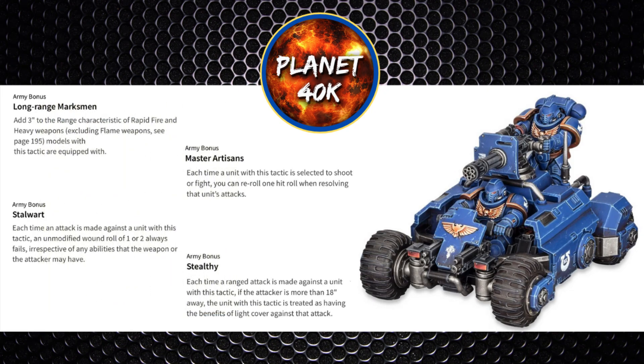If you want to use successor chapter tactics, there are a couple that benefit your ATVs nicely. Long Range Marksmen adds 3 inches to your ranged weapons, so your heavy weapons go up to 27 inch range. Master Artisans lets you re-roll a single hit roll, quite handy for your Multi-Melters. Stalwart makes wound rolls of a 1 or 2 fail against your unit — if targeted by a strength 10 or more weapon, they'll still need a 3 to wound. Stealthy gives you the benefit of light cover if your ATVs are the target of a ranged attack more than 18 inches away.